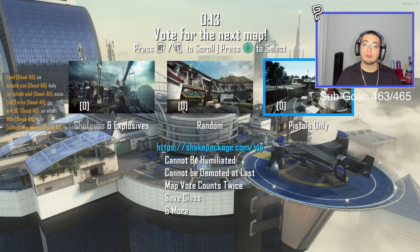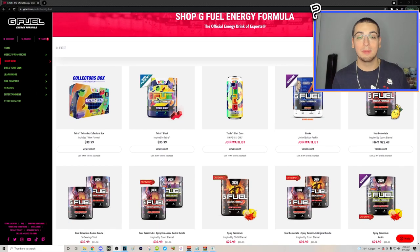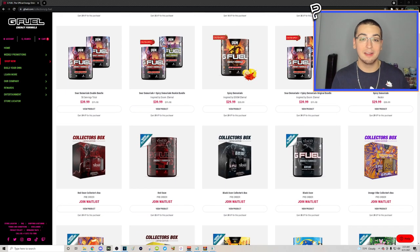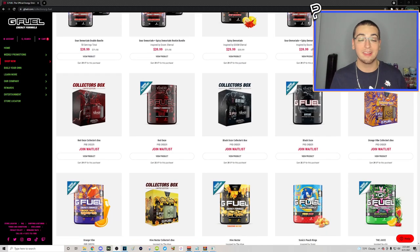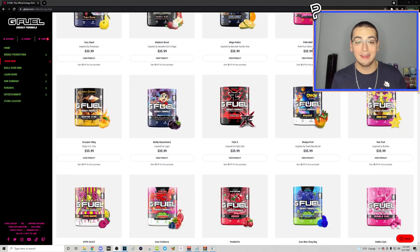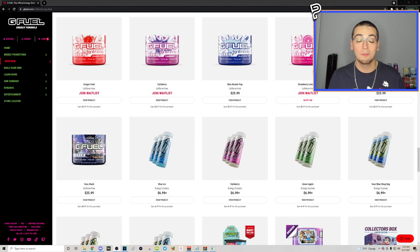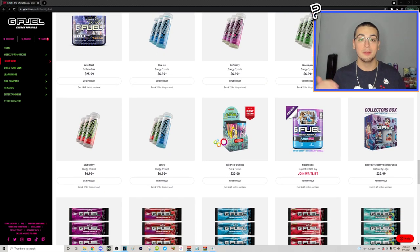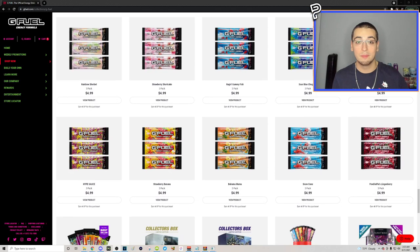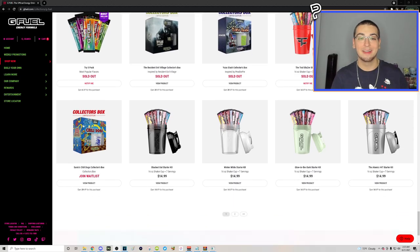Sorry for the interruption, but G Fuel Energy is having a 30% sale for the next few days. To get the discount, add to checkout and use my code NECA — N-E-C-C-A. If you end up supporting me and buying any G Fuel products with my code, please tweet me a screenshot so I can support you back — follow, like, retweet, all of the above. Thanks for listening, let's get back into the trick shotting action.